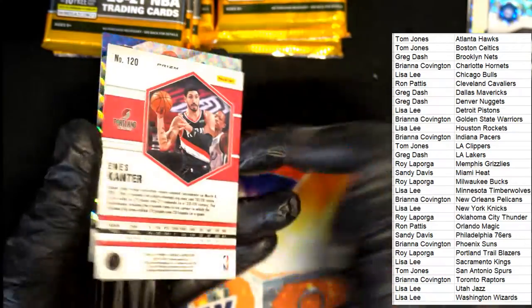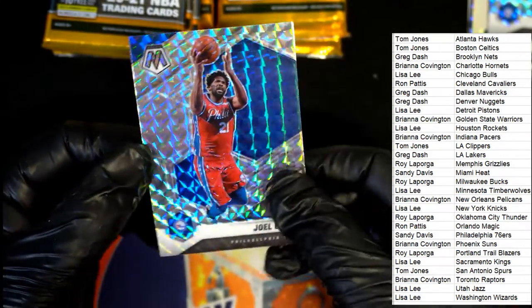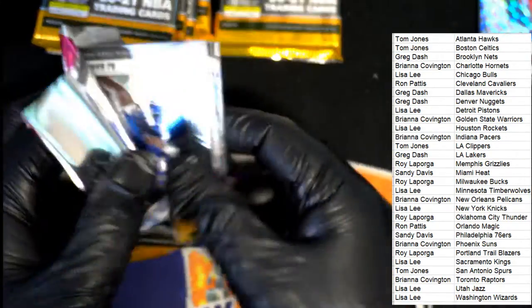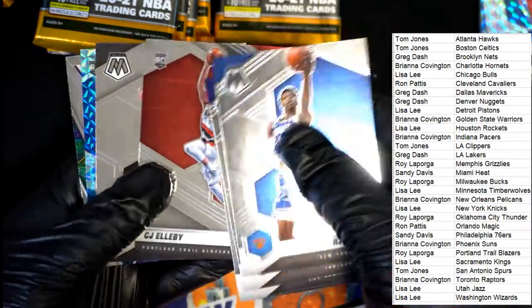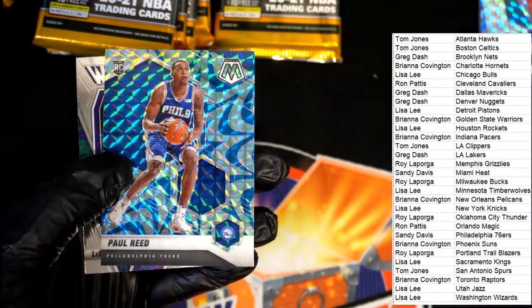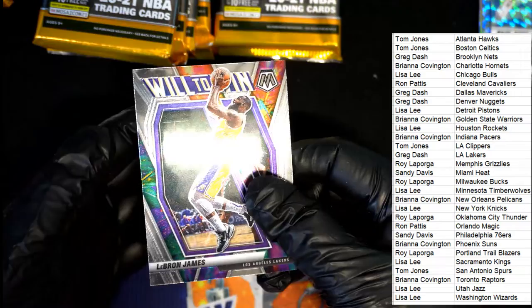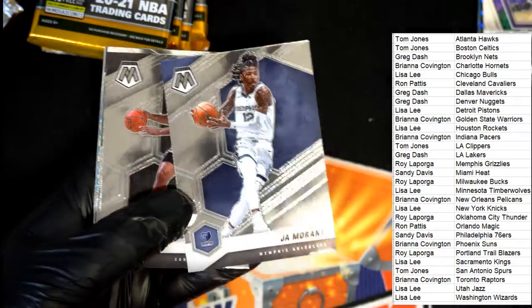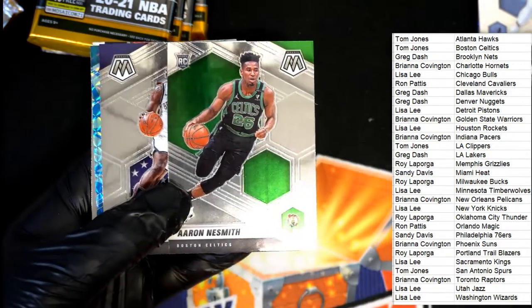Some really nice mosaics here. Nice LeBron, Will to Win — Lakers Greg picking up a LeBron. Big LeBron James popping for Greg. Hey, there's a Morant! Memphis Grizzlies owner.